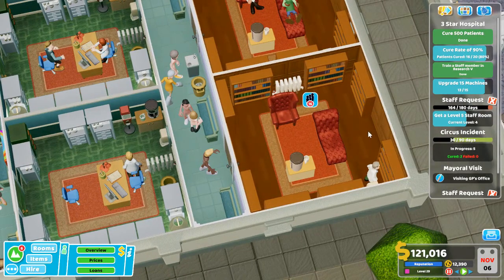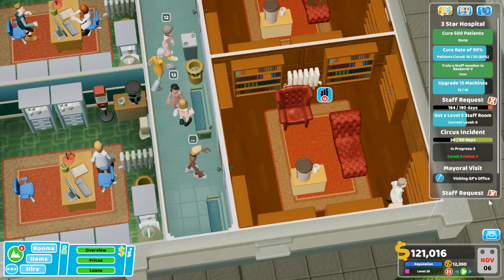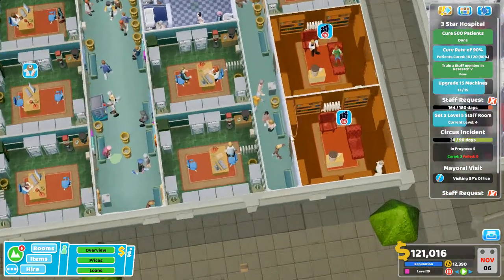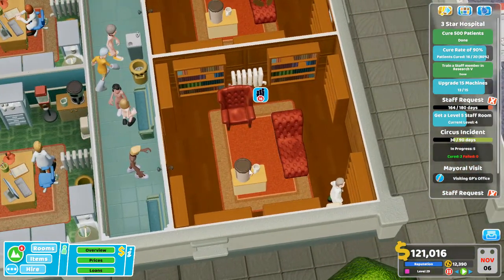This is the video game Two Point Hospital, and I have here a psychiatry office. I'm going to show you how I'm going to optimize it for diagnosis, because it is in the general practitioner section, and this is where people are going to come for diagnosis.